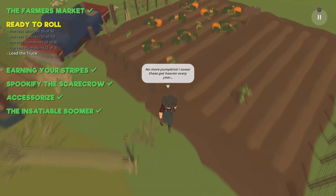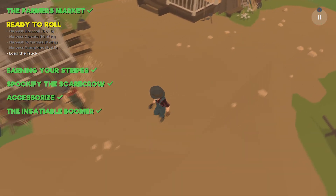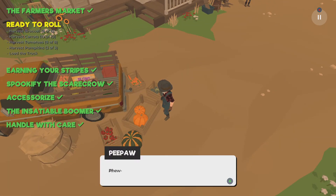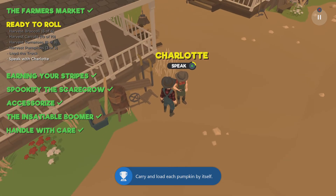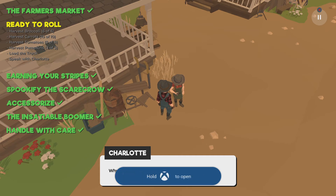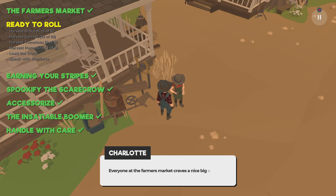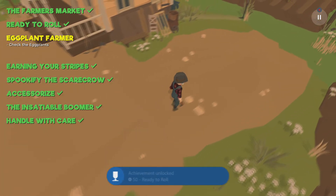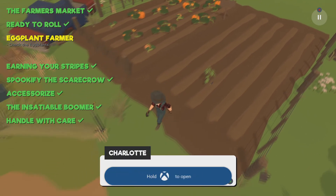Pick up the last pumpkin, load up the truck, and then talk to Charlotte. Now that we've finished Ready to Roll, that's the main quest basically. If you just stand there for about two seconds, she'll say there's one more thing — the eggplant.